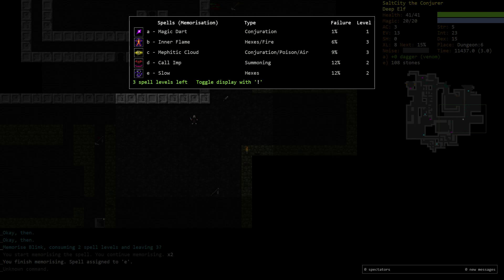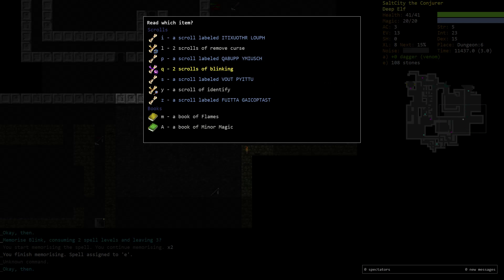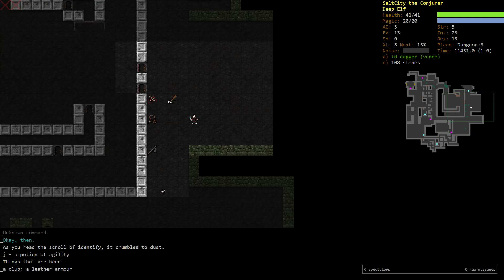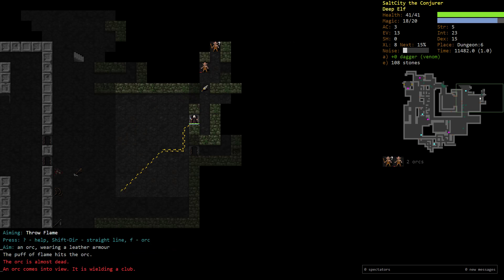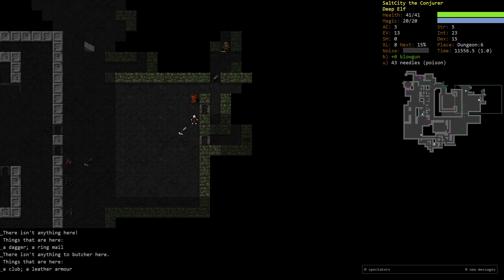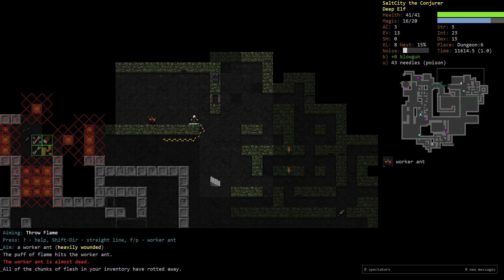Mephitic cloud is really good to combine with conjure flame. For now I'll try to stick to the core fire elements rather than going for call imp and mephitic cloud - just to keep things simple. If I do another wizard video we can talk about all the wizard tips and tricks. But we will pick up blink - that's the reason the Book of Minor Magic is almost always bought. From around level four to level 27, everyone wants blink because it's such good utility that's hard to come by.